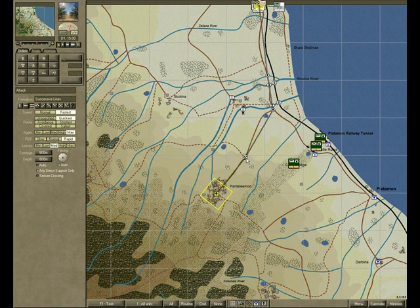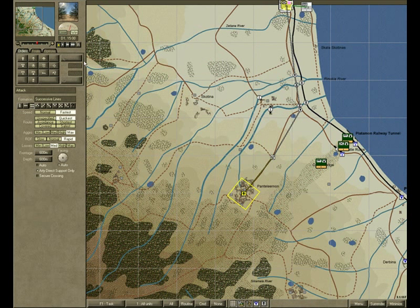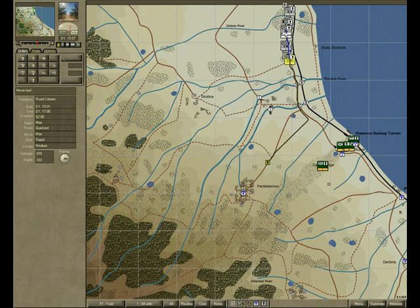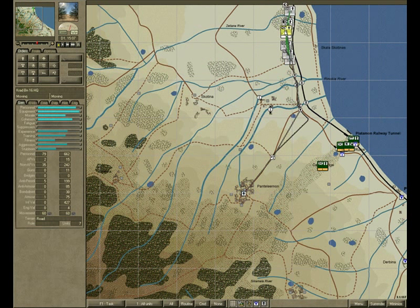This final waypoint is the forming up point. At this point the units will shake out into a formation and assault the final destination. Let's get this game running. I'm going to pause here for a second to show you that each and every one of those companies has been given a march route by the battalion headquarters to which we gave the attack order.